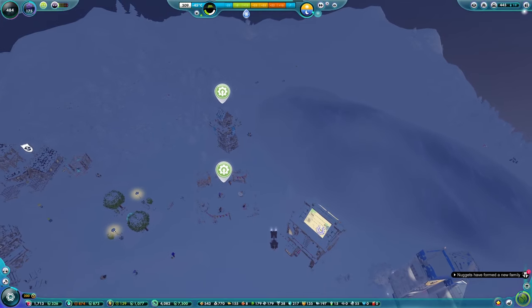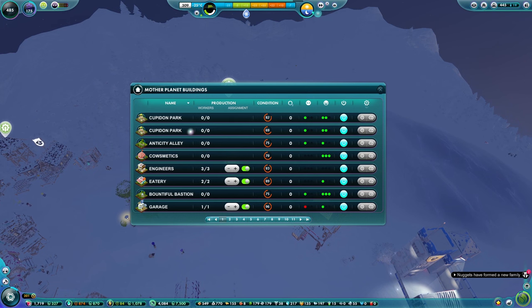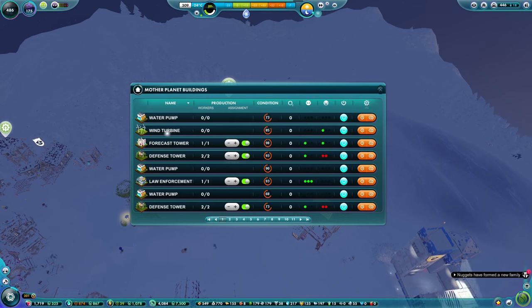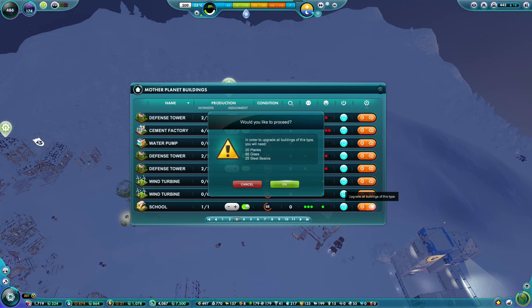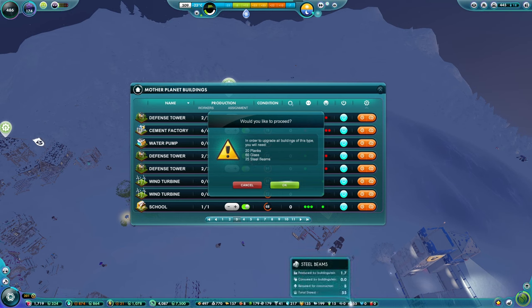I think if we find ourselves a school - pause time, because these can move around sometimes - find a school. I don't think we have many schools, so if we upgrade all of them, that's going to be 20 planks. We must have about four or five schools. That's fine - 25 steel beams. Yeah, it must be five schools. So 20 planks, 60 glass, 25 steel beams is quite the investment.